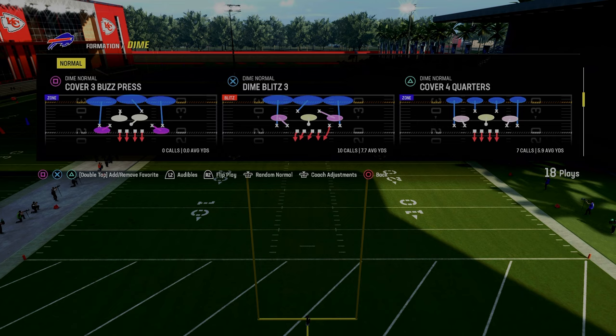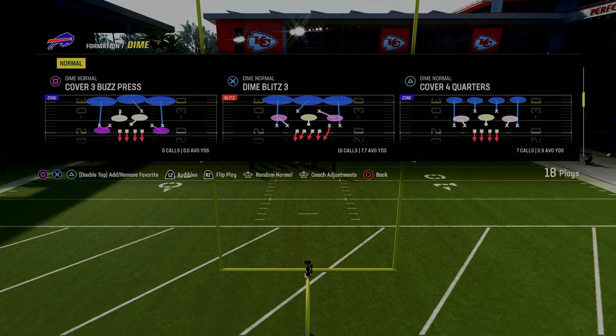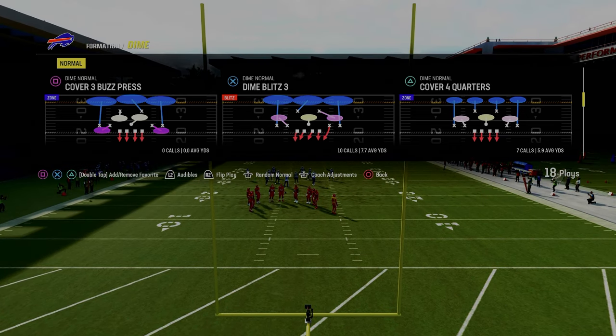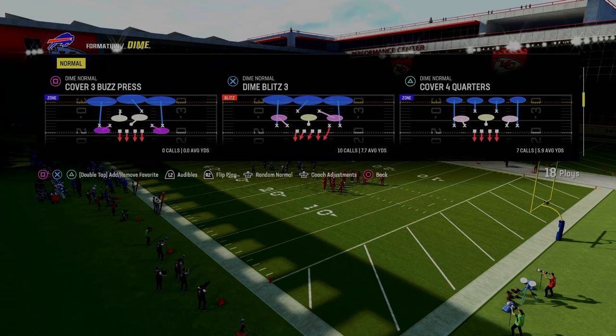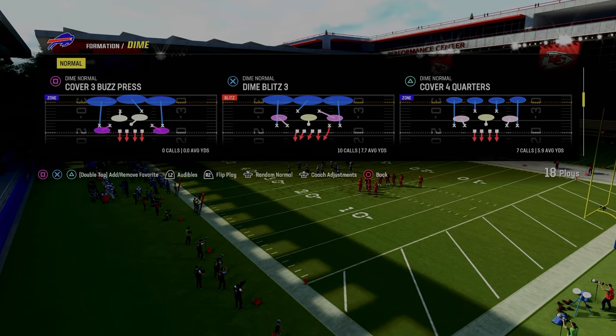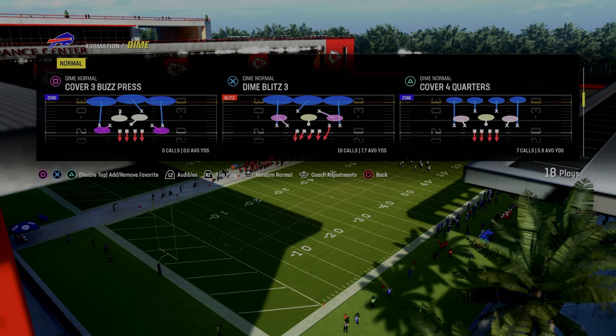If you want to get my entire Dime defensive e-book, I'm going to leave a link to the Patreon in the description below. That's where you get access to all of my offensive and defensive e-books, and that actually fills out the entire scheme. It shows you how to defend the best formations in the game, how to stop the run, coverage adjustments — everything you need to be successful defensively. All you've got to do is join by clicking the link in the description.